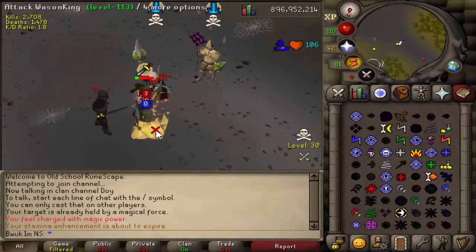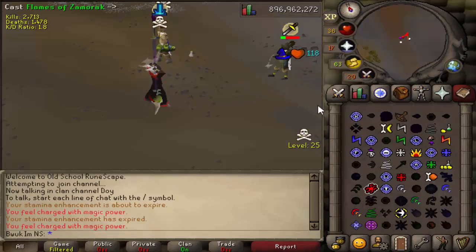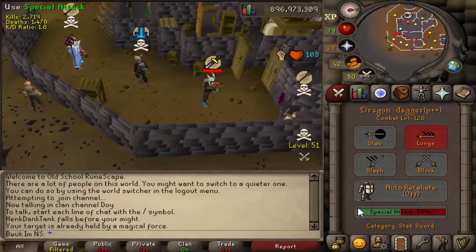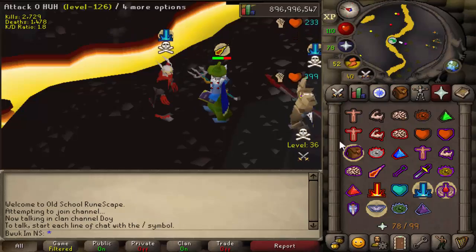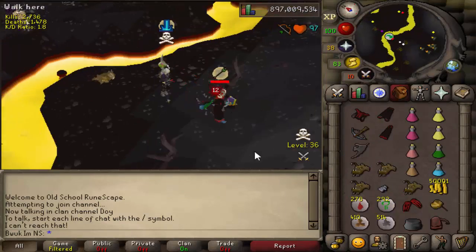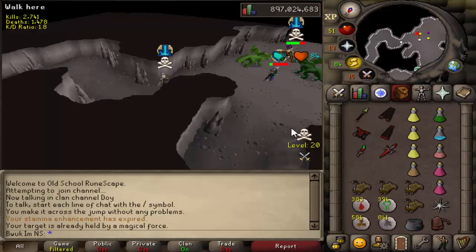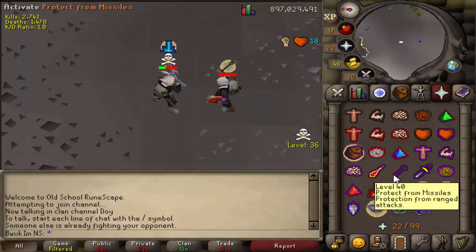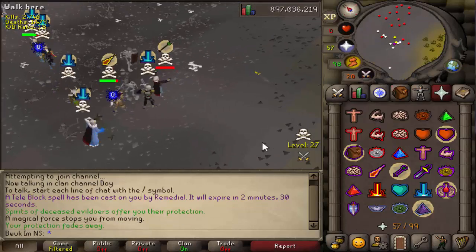One thing I was actually doing at Chaos Elemental - because I have all of the wilderness diaries complete - is that I can pretty much control where an obelisk teleports to. Anytime someone was trying to escape from Chaos Ele and they ran east instead of inside the castle upstairs (the number one escape route), anytime they would try to use the obelisk, either me or my friend who also had the diaries done would just keep redirecting the obelisk to stay in level 50 wilderness and essentially they would be screwed. I even had one guy tell me he was going to report me for glitching the portal.